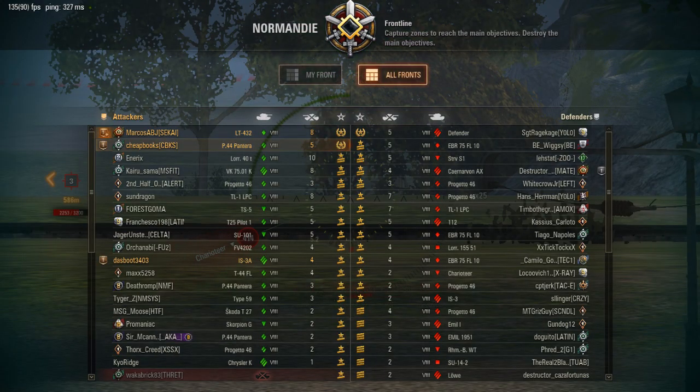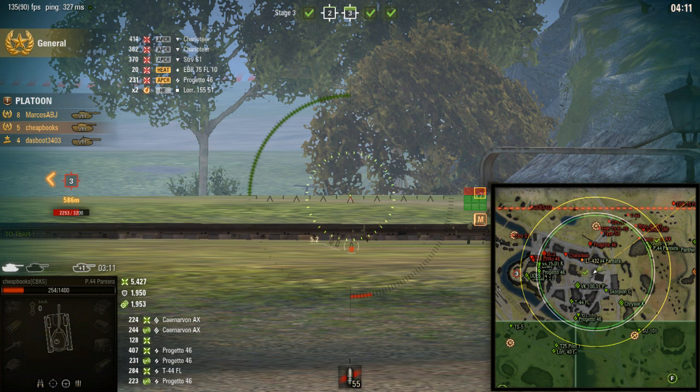Let's see how the team did — all fronts. People are obsessed with farming damage. Marcos, me, and Sergeant Rage were the only ones that had general when we capped F, and all the time that passed, we're the only ones that made general. These other guys didn't make it. So that's the game: 5,400 damage, 1,900 blocked by armor, and 1,900 spotting damage. This shows you why it's important to stay in B when you're a defender. Don't leave B and go to A — it's a really bad strategic move.